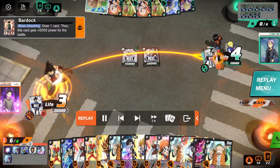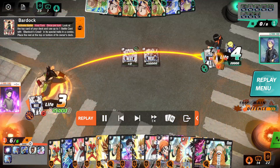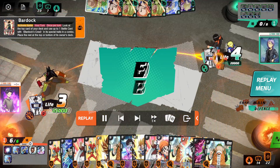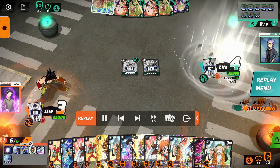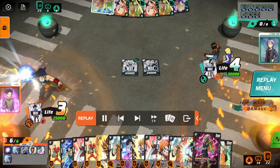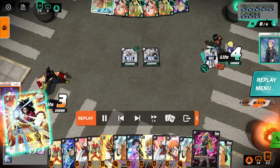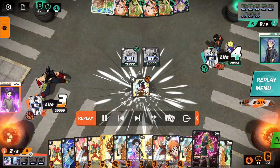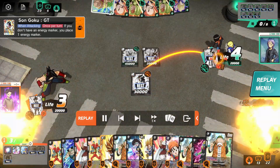So we'll swing lead, use leader effect, check the top card — at least that way if it is Bardock I can search it in and draw into it with the one cost. But from memory I don't believe that it was. So instead we're going to play the four cost, generate a marker, get some more pressure, and get some more cards out of their hand.